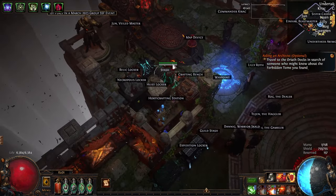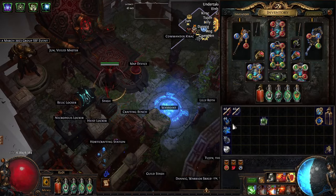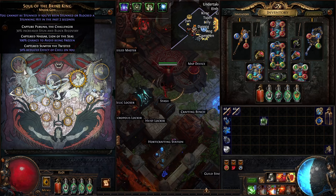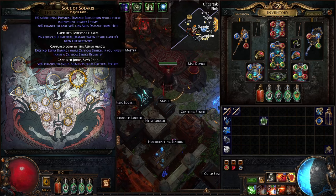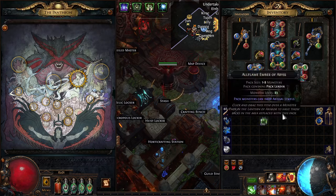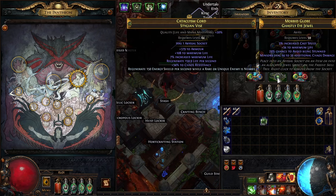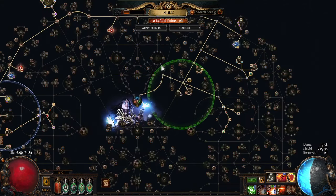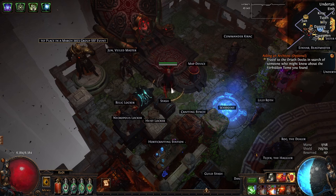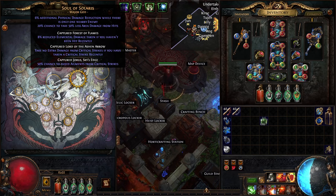Some other smaller changes versus what I had planned league start: I dropped Brine King Pantheon in favor of Solaris, which is just way better defensively. To do so I needed to deal with stuns, freeze, and chill. We've got freeze and chill immunity on boots as well as 44% stun avoid on boots, and then I get the rest of the stun avoid from Abyss jewels on my tree. So we have 100% stun avoid, freeze and chill immunity, and got to swap to a Pantheon that's just way better.